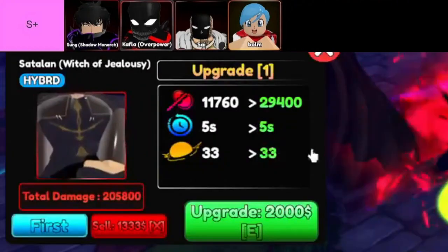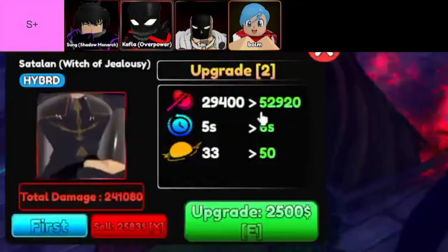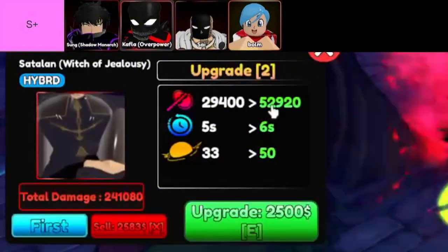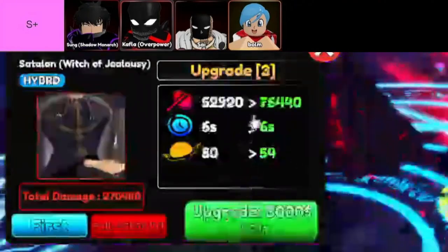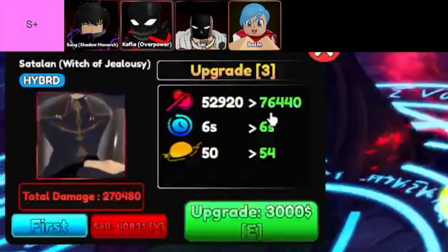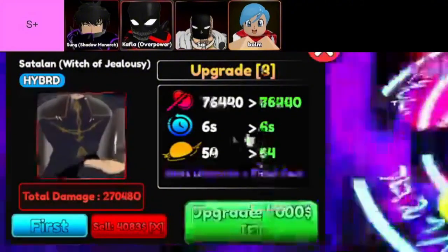Then there's Sai, or should I say Saitama. We all know Saitama's a beast, and even without an evolution, he's still top tier. This guy's full AoE, multi-hit, and the damage he dishes out is on another level. Every punch hits like a freight train, and if you want to wipe out waves of enemies without breaking a sweat, he's your guy. If you haven't gotten him yet — seriously, what are you waiting for? He should be at the top of your priority list.